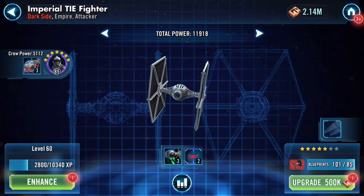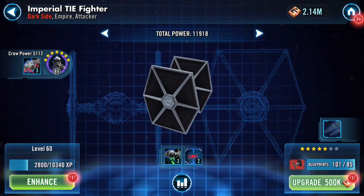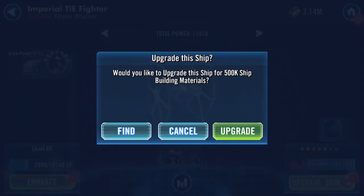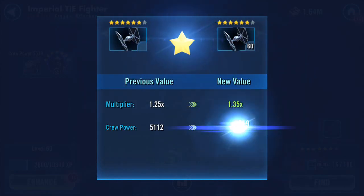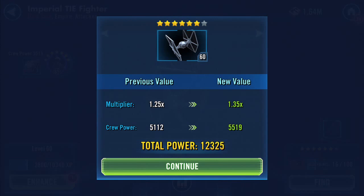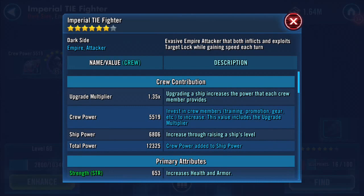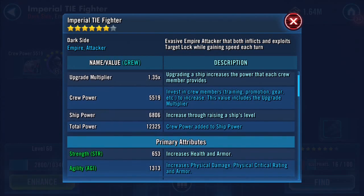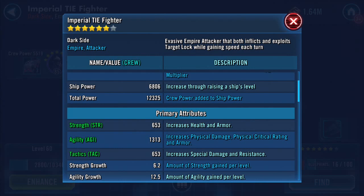Still got a few credits left. What we can also now do is promote and upgrade the ship. It won't have any reverse effects — obviously it won't have done anything to the pilot himself in that area — but total power is now 12,325.